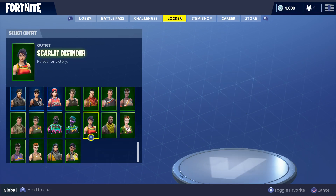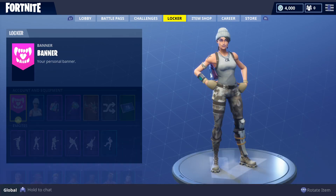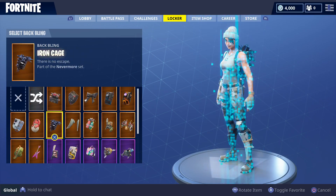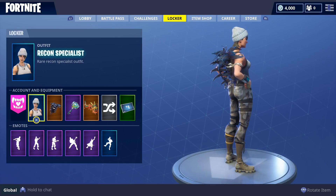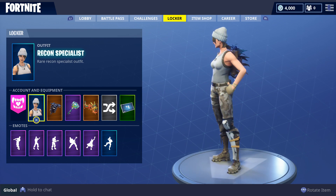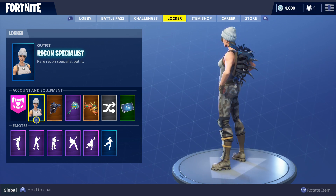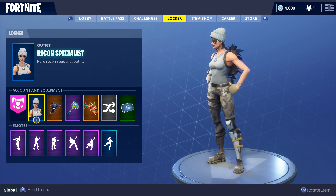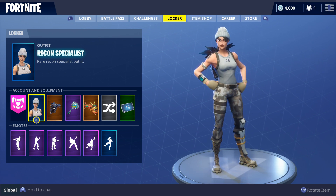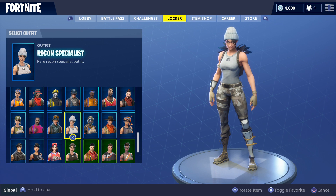Next up we got the Recon Specialist with the Iron Cage. Just look how nice this skin is. If you see anybody pushing you aggressively with this, just know you're in for a nice build-off for sure. Their combat skills are pretty good — they got laser beams for days, so you gotta watch out for these guys.